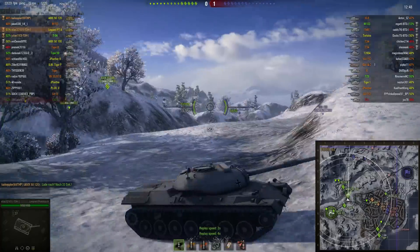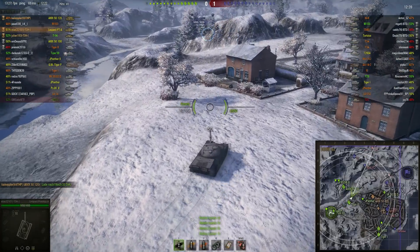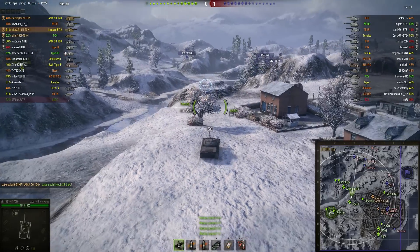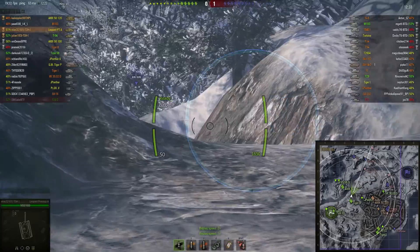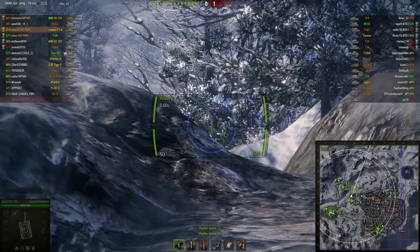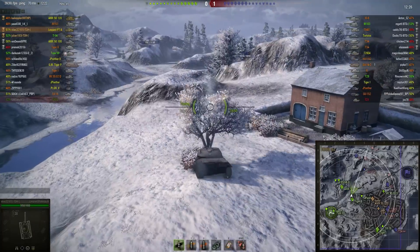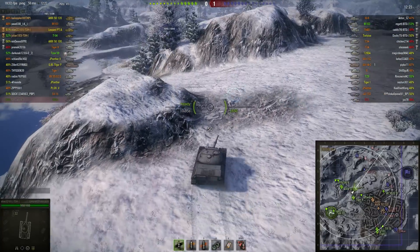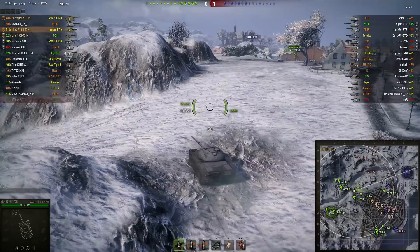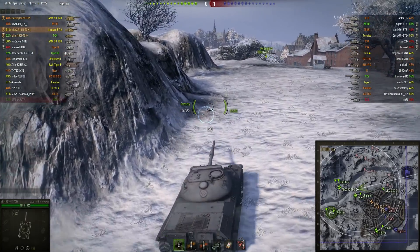We'll speed this up as Elias makes the transition across into town. He takes to a little ridge to see if he can get some shots on the advancing tanks but can't quite spot anything out. He can see the SU-152 but it's behind cover so he can't get a shot. The SU is down in the river though, so if somebody can get eyes on that area it should be easy to put some damage into him.